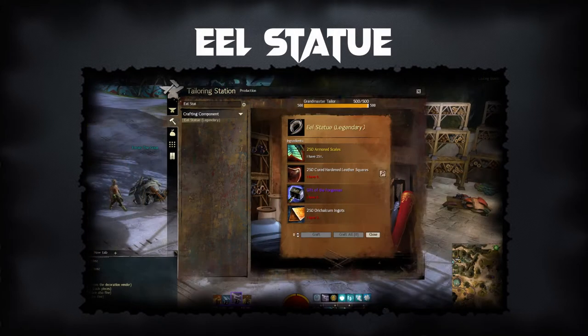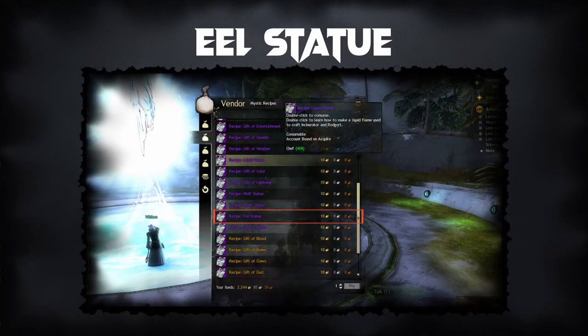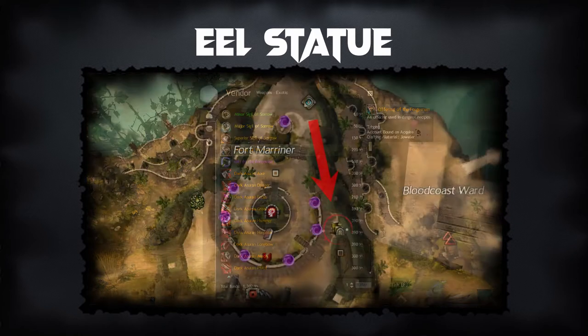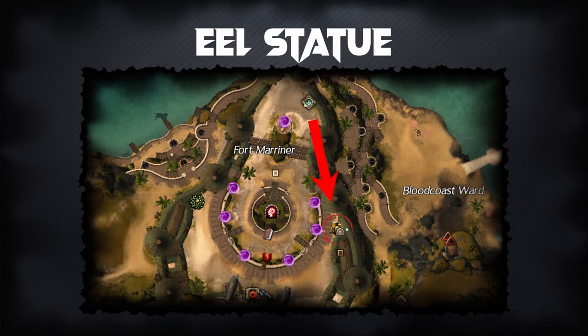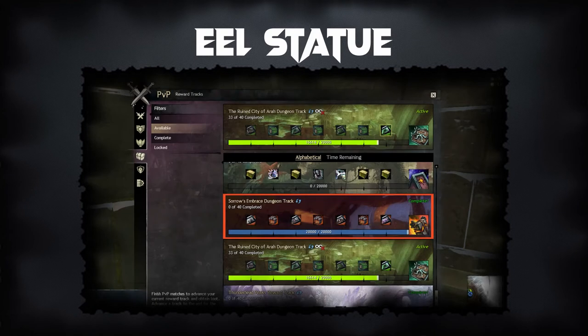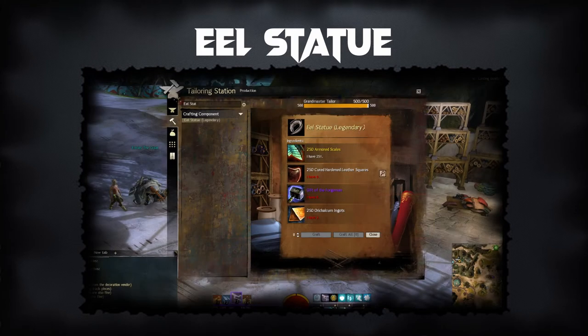To craft the Eel Statue, you will need Tailoring at level 400 and the recipe from Ioni for another 10 gold. Once done, buy the Gift of the Forgemen from the Dungeon's Weapon and Armor Vendor for 500 Manifestos of the Moletariat. That vendor is just south of the Fort Mariner Waypoint in Lion's Arch, as shown in this picture. To obtain the Manifestos, you can do the Sorrows Embrace Dungeon multiple times, or do the Sorrows Embrace Dungeon Reward Track in PvP or World vs. World. Combine the Gift of the Forgemen with 250 Armored Scales, 250 Hardened Leather Squares, and 250 Orichalcum Ingots at the Tailoring Station to create the Eel Statue.